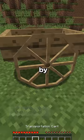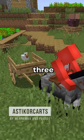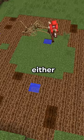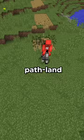Minecraft's horses are finally useful. By attaching one of the three new horse carts, we can transform your world from horseback. With the plow, we can either till soil or create path land behind us as we roam past.